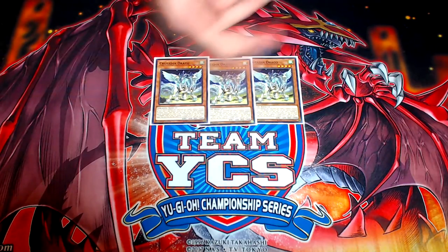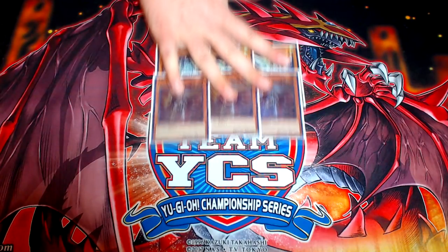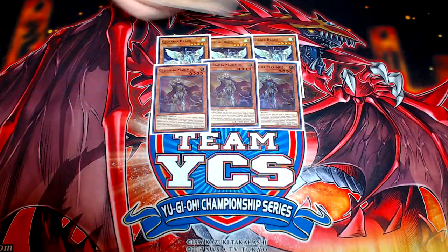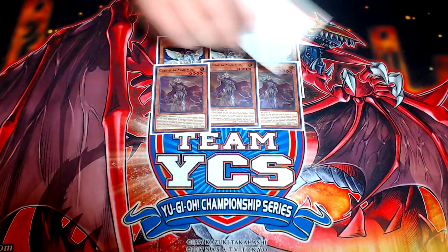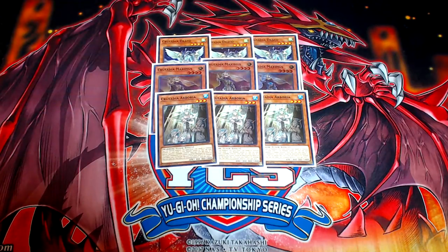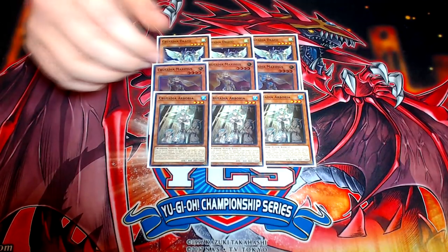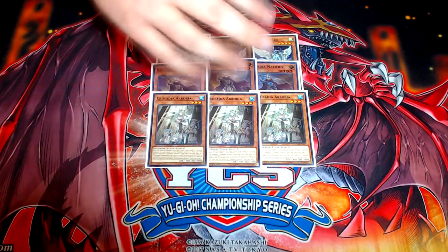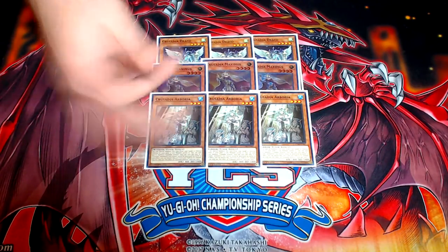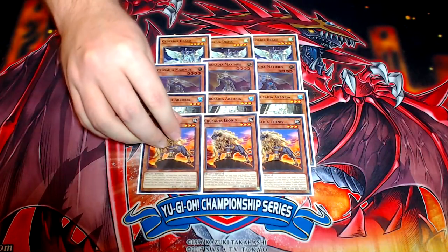Monster lineup: three Crusadia Draco — it's the most important one because it's what makes this deck work. Three copies of Crusadia Maximus, which gets used a lot when you're going second so you can punch for big numbers. Three copies of Crusadia Arborea — this one's actually super good because a lot of people were playing Ghost Ogre this weekend in Atlanta, and they try to Ghost Ogre your Spatha. Arborea operates like Bailinx, so you can banish it from your graveyard and protect your Spatha or Magius from getting Ghost Ogred.